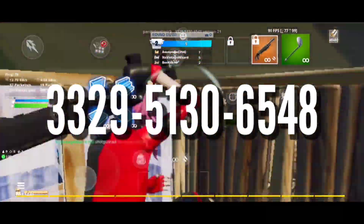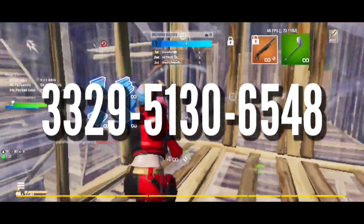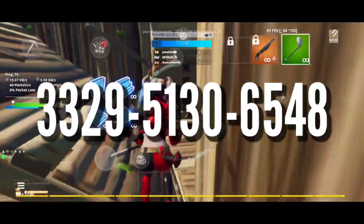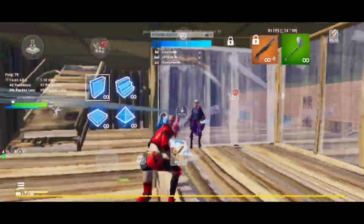The map code is on screen right now, so make sure to note it down or take a screenshot. What I personally recommend is to hop into this map for 10 to 15 minutes — or even 30 minutes — every single day for one or two weeks, and you will see a noticeable difference in your shotgun aim.